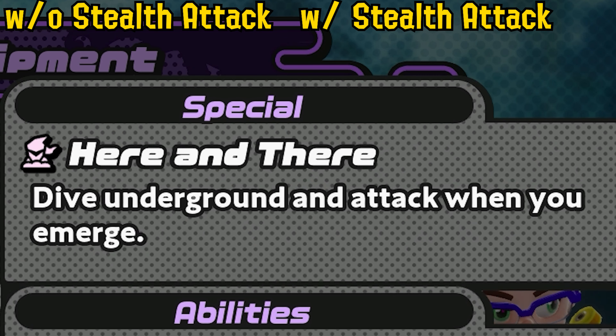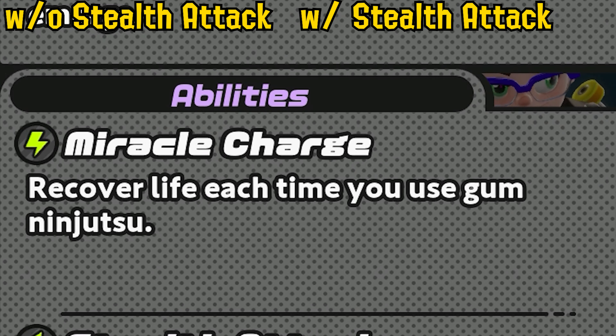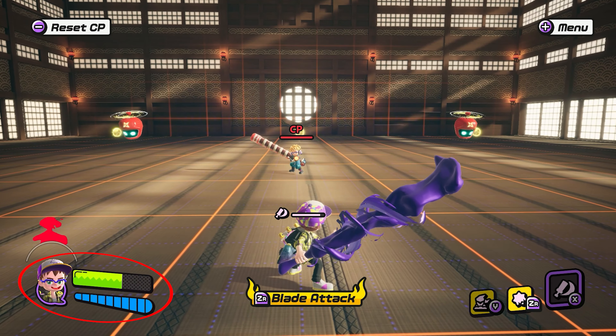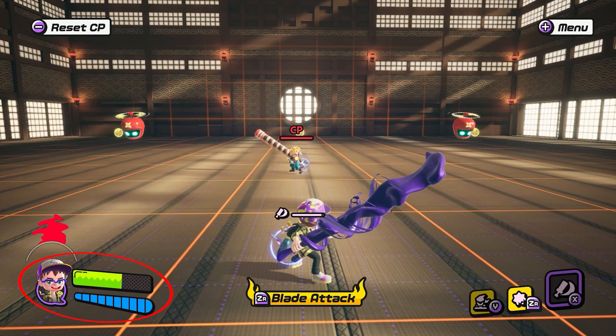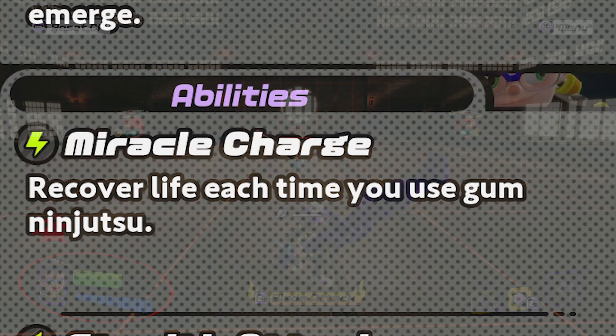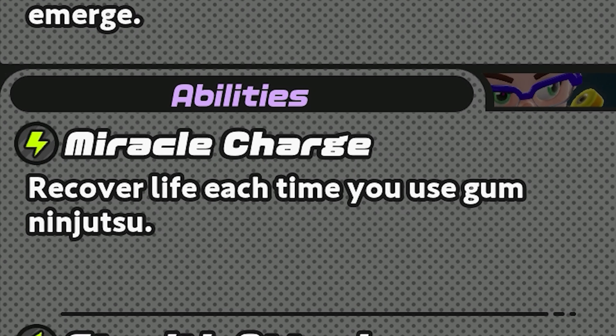Interestingly, both drill abilities are not primarily focused around the special Here and There, unlike most other weapons in Ninjala. The first ability, Miracle Charge, is straightforward — it acts as a quick health recovery any time you activate your ninjutsu, whether the Punishing Blade or the Dragon Lord on the Corn Bat. Unfortunately, this does not grant health back on each swing of Punishing Blade, only on the initial activation — but it's still very nice for staying in fights longer and adding to the drill's offensive capabilities.